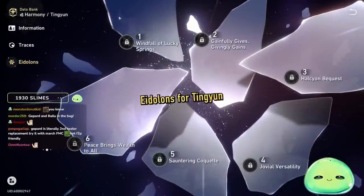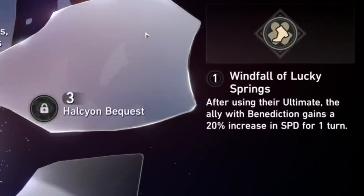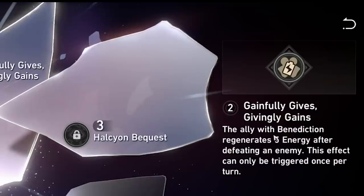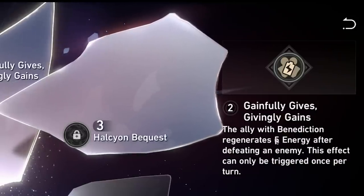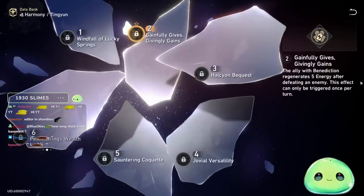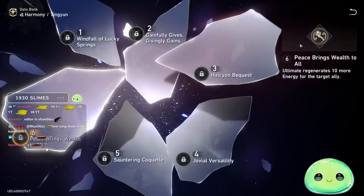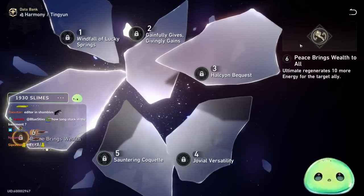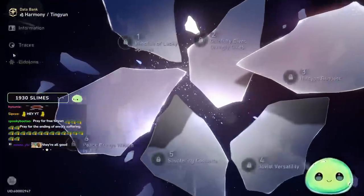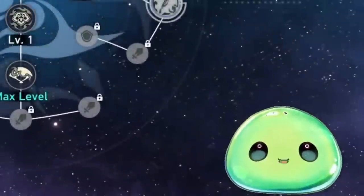Let's wrap up with Eidolons for Tingyun. E1: after using her ultimate, the ally with the Benediction gains a 20% speed increase for one turn — really good. E2: the ally with Benediction regenerates 5 energy after defeating an enemy, once per turn — great for Jinyuan as well. E4: Benediction damage increases by 20%. E6: the ultimate gives 60 energy instead of 50. Overall, all of her Eidolons are extremely useful if you get lucky enough to obtain them.